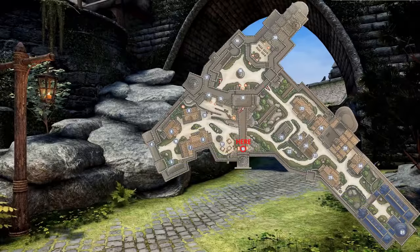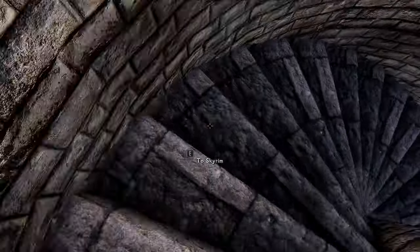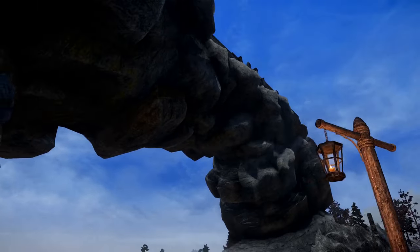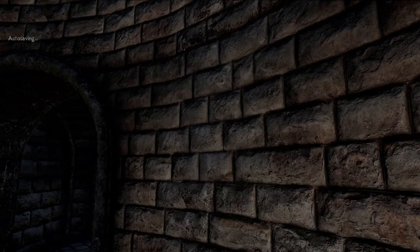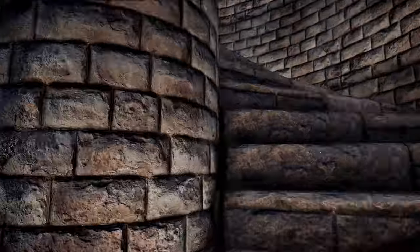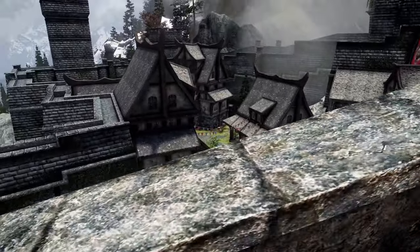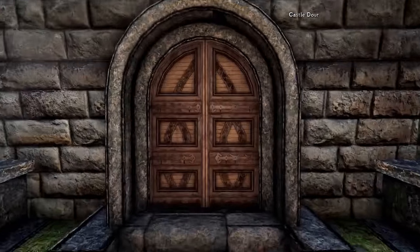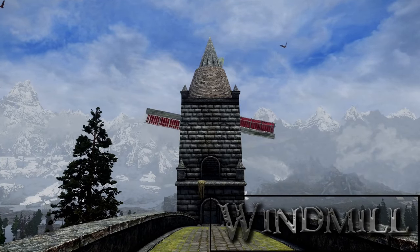From the market district we head left, then right, to a spiral staircase. Going down leads to the south exit of Solitude. From here on the right we can see the Solitude docks, and on the left the beautiful arch that Solitude rests upon. Back in and up this time leads to the battlements, which offer a very nice view of Solitude on the left and the right. On the end we have an inaccessible exit or entrance to the Emperor's Tower. And behind us, Solitude's windmill, which seems to have no point at all.